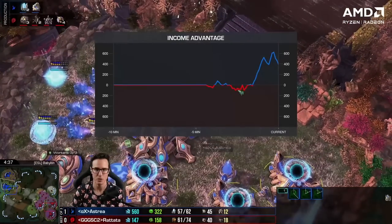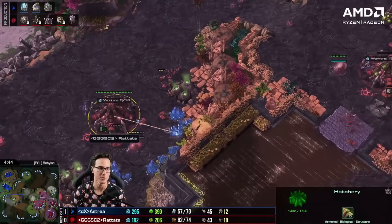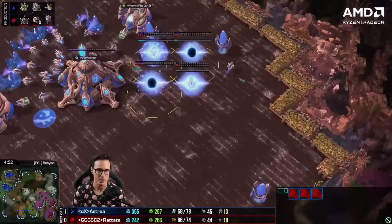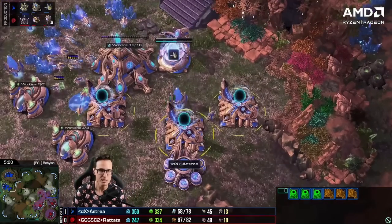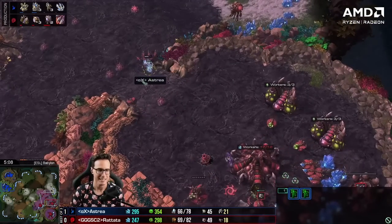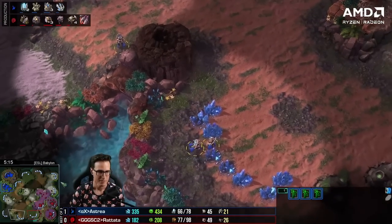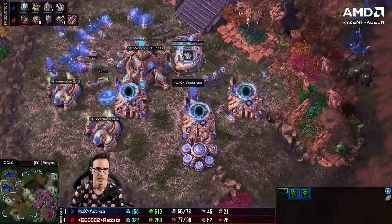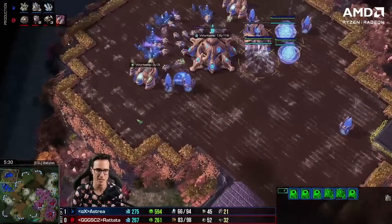Astraea is mining so much more than Rattata even just on two base — about 500 more resources a minute. As Rattata gets another 5-10 drones out, he'll equalize and overtake in economy, but by that point Astraea might be able to put on pressure. He's got three adepts on the bottom and two on top, but no Twilight Council. He's going Robobay and three more gateways — six gate Robobay. Could be a two-base Colossus push? No Sentries this time around. These adepts are going to be his first real vision, but it doesn't feel like they can do much damage. Astraea is making it up as he goes — I don't think he had a follow-up plan if he lost the third.